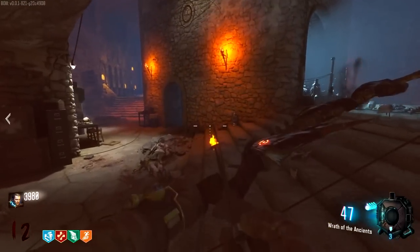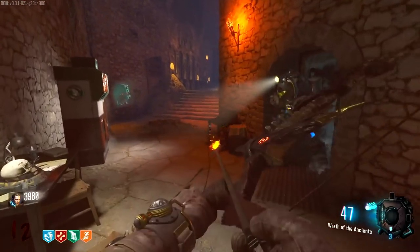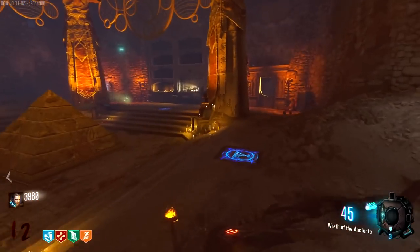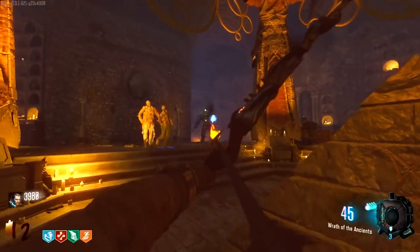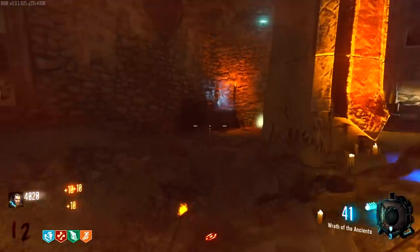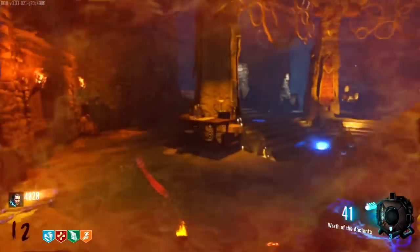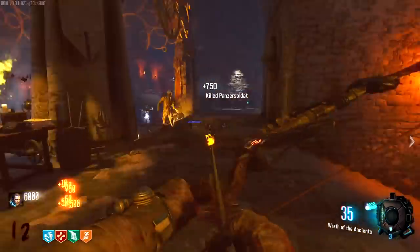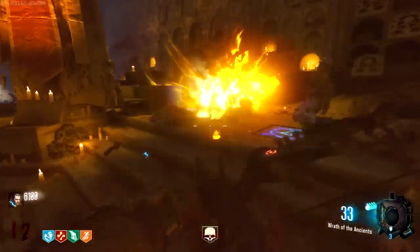Oh, now I've got the Panzer Soldat spawning in. Where's he at? Oh, hello — just a little Panzer Soldat spawning. Get fucking bowed to the face. He should be fairly weak — yeah, his helmet's off now. There we go. Not exactly that much of a threat.